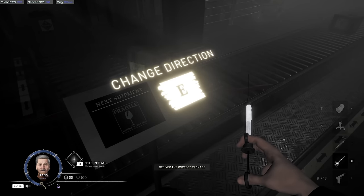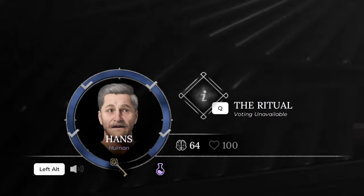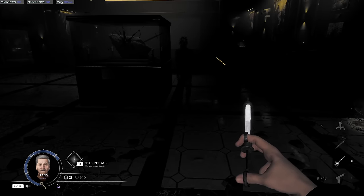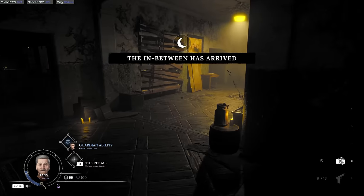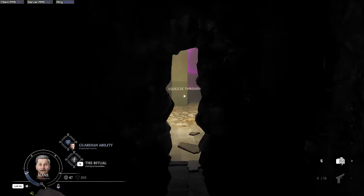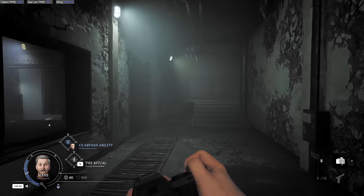To regain your sanity, you have a few options: either do your tasks, which will give you a little bit of sanity back; get an item like a sanity syringe that will refill it fully; or make it back to the reality or day phase again, as you will passively regain it there. Surviving the in-between is not an easy task, but you have many things at your disposal to not get caught by roaming terrors. These mainly include wall cracks, vaults, portals, and of course items.